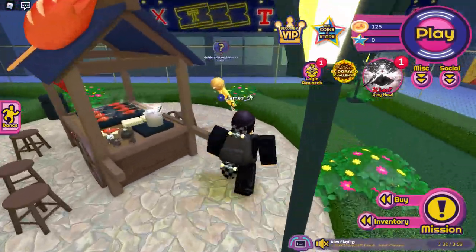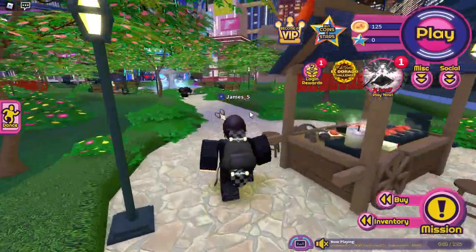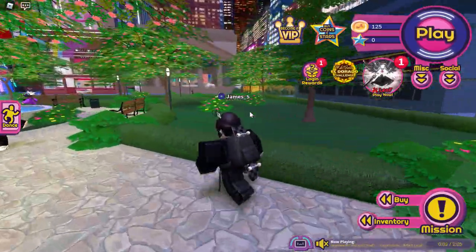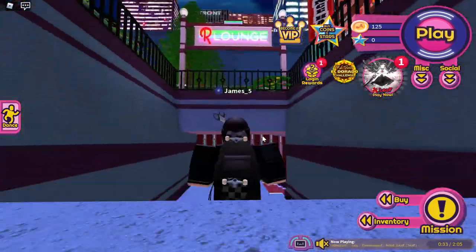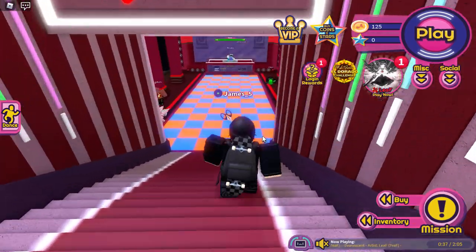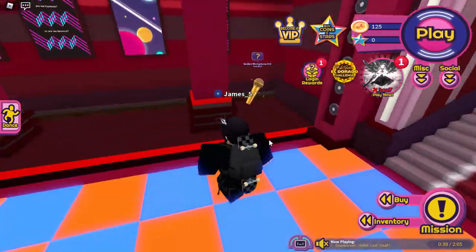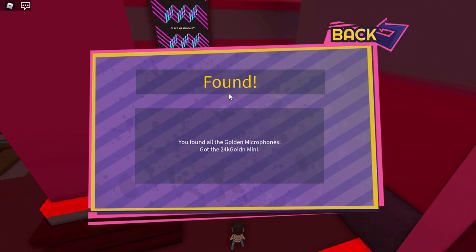Number eight is on the Japanese building. Number nine is behind the Japanese food store. The final one — number ten — is down in the lounge area. Walk down the stairs and it's to your right. Found it — it took a while to load but challenge one is complete.